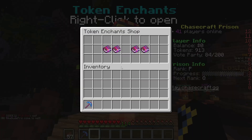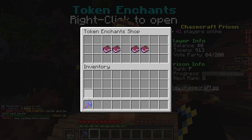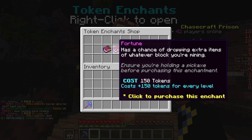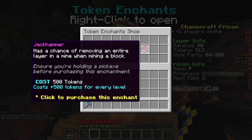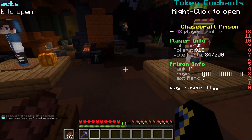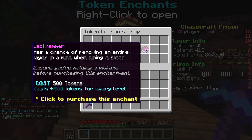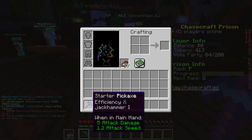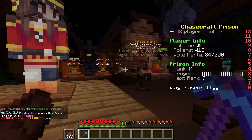Go to the Token Enchanter NPC and click it. Efficiency lets you mine faster — base cost is 50 tokens, plus 50 tokens per level. Fortune is 150 tokens per level. Explosive has a chance of exploding a radius of blocks for 250 tokens. And Jackhammer costs 500 tokens. We're going to enchant with Jackhammer — hold the pickaxe and click Jackhammer. It is one of the most OP enchants you can get in Prisons.